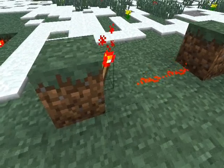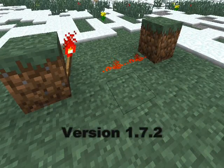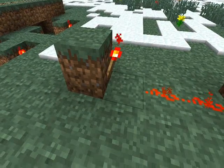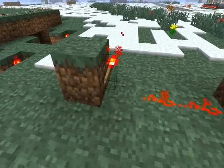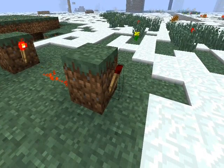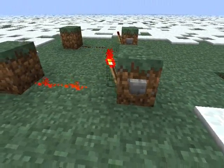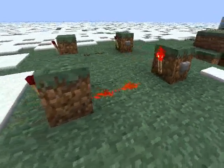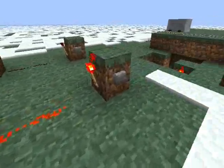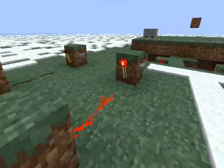Hello everyone. I just wanted to report a bug in survival multiplayer that I just found. What we have here is a redstone inverter — this torch is lit, then some redstone, and this torch is not lit. Nothing weird about that. And a button. So when I push it, the first torch is unlit and this one is lit. This is how it should work.